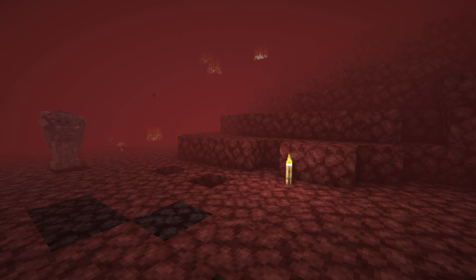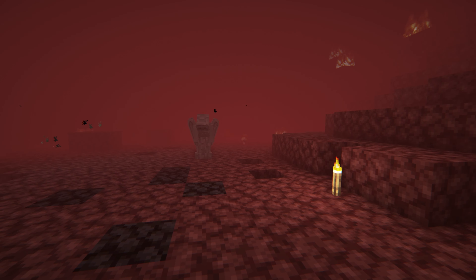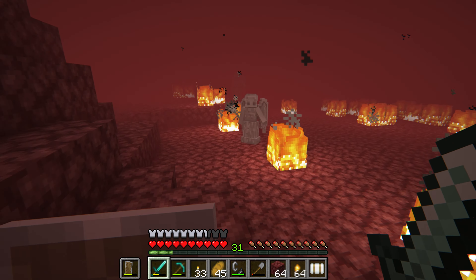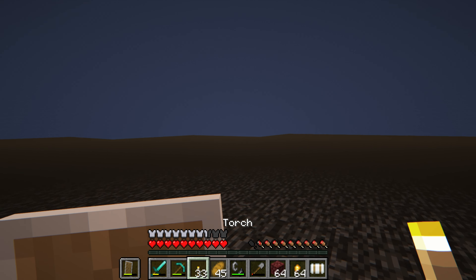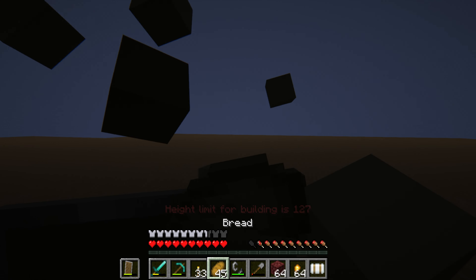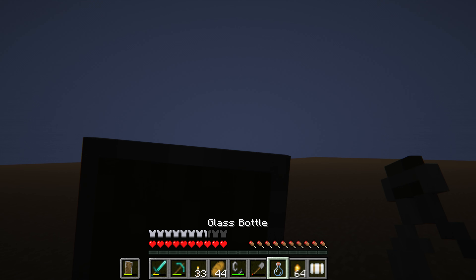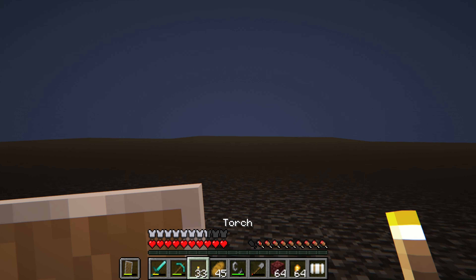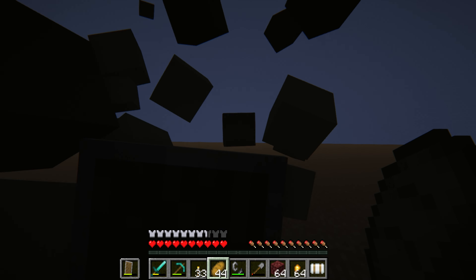Each time you look away, the statue gets closer, and you can only assume that if it gets too close it will kill you. I found out the hard way — I didn't realize there was more than one weeping angel, and one came from behind and teleported me to a strange bedrock dimension. It was empty — just me and dense fog. I couldn't go up or down. Thankfully I had a strange potion on me that took me back home, but I still wonder what I would have done without it — I probably would have been stuck there for eternity.